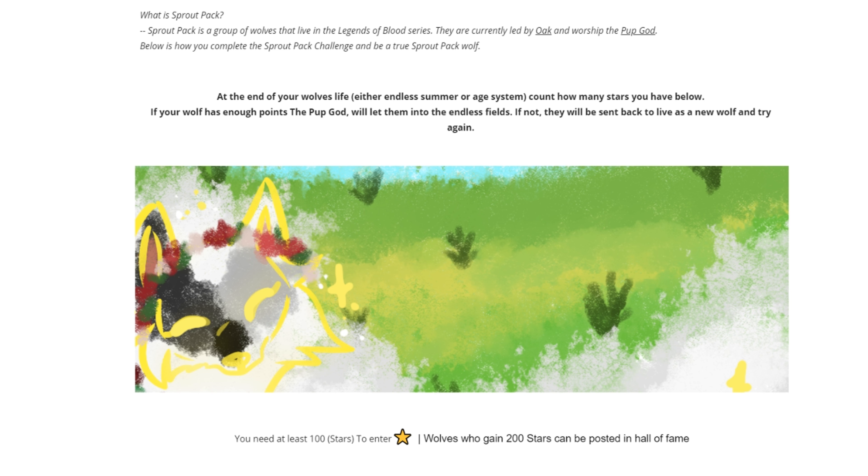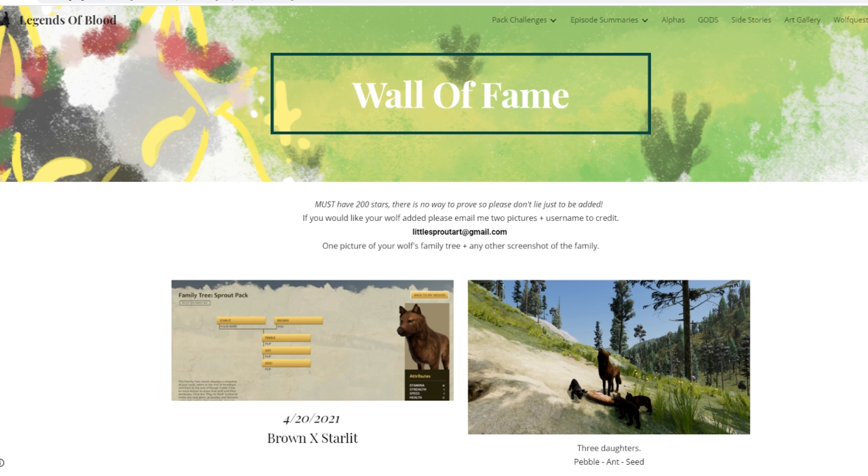So what is Sprout Pack? Sprout Pack is a group of wolves that lives in the Legends of Blood series. They are currently led by Oak the Alpha, and worship the Pup God. At the end of your wolf's life — either endless summer or by the age system — count how many stars you have. If your wolf has enough stars, the Pup God will let them into the endless fields to join them in the afterlife. If not, they'll be sent back as a new wolf to try again. To enter, you need at least 100 stars. Wolves who gain 200 stars can be joined in the Hall of Fame.